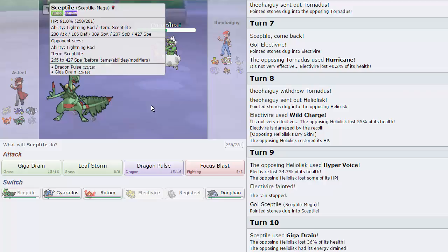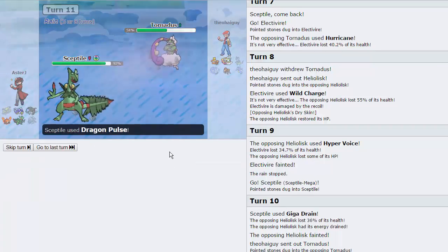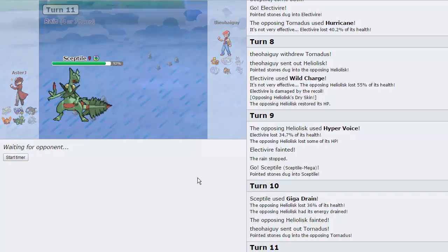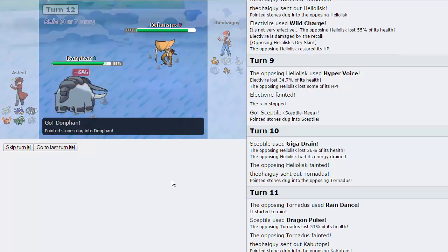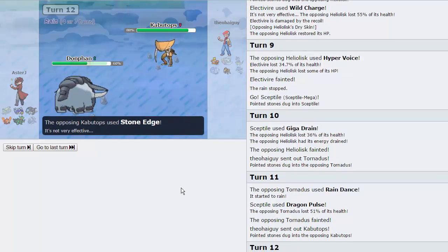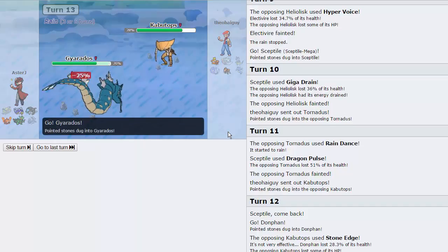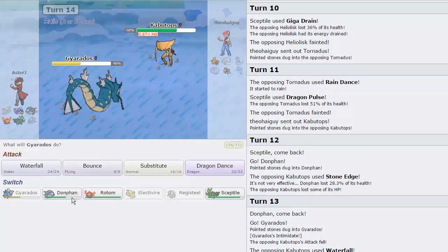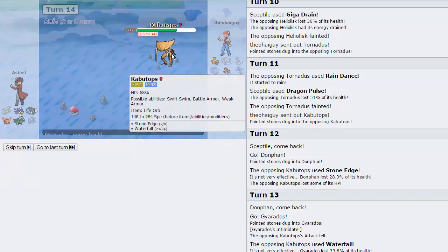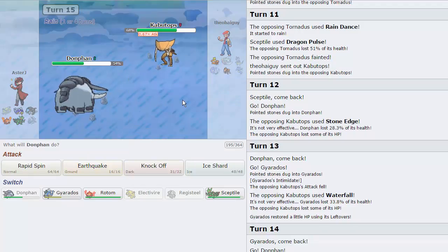I don't think Aqua Jet knocks me out. I actually think I need Sceptile the most, but I don't think he's Scarfed. I'm going to go for Dragon Pulse — he goes for Rain Dance, that's Prankster, so definitely not Scarfed. Now I have to be very careful with Rain Turns. He goes into Kabutops — I'm expecting the Rock move to come out here, so I'm going to go into Donphan. We get the Stone Edge to come out — he is Life Orb, that's awesome. Now I'm going to go into Gyarados on the Water move, be able to eat it up. I'm going to switch back into Donphan and get one last Intimidate off. He goes for the Waterfall, does 34% — that's a good amount. Going back into Donphan to wear this thing down. He actually misses that Stone Edge, which is not great.